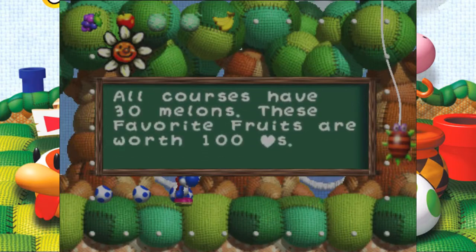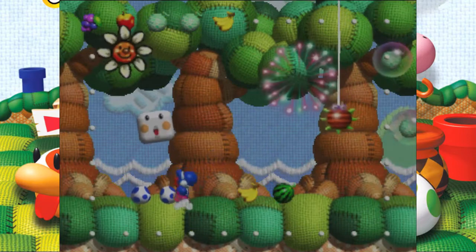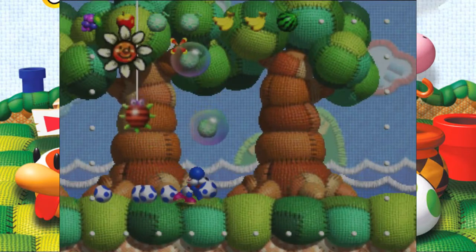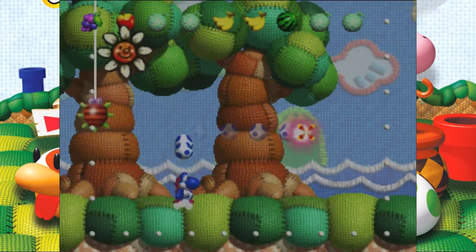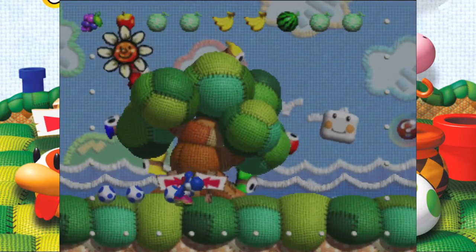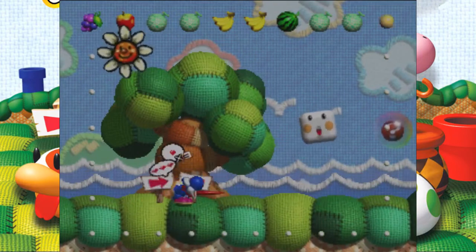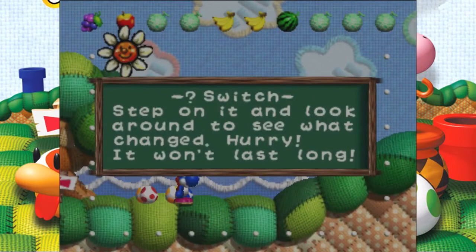There are 12 lucky fruits and 6 ordinary fruits in every course, and all courses have 30 melons. These favorite fruits are worth 100 hearts — eat a lot of them to be happy. Watch out for these things, which look kind of like pinecos crossed with a weird spider thing. Nothing happens if we ground pound here, but we have a lot of shy guys in a tree, and a melon. Hurry — it won't last long.